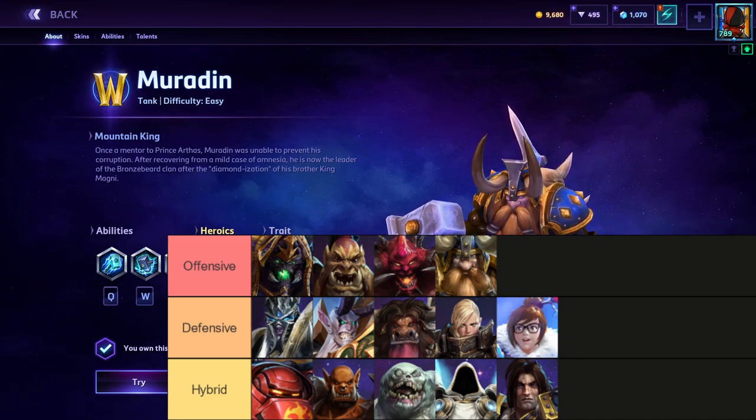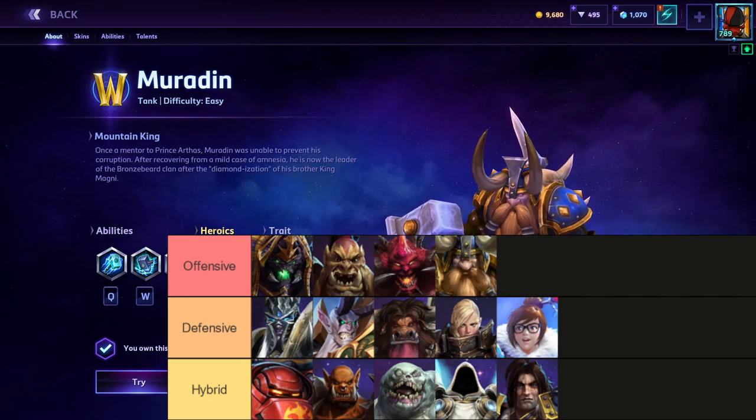Muradin works in almost every single matchup. You'll never really find a game where it's like, oh, we had a Muradin for a tank? Just because he's so cookie cutter. He has a fantastic trait that lets him heal, a disengage on a tank, pretty good wave clear, excellent camp clear, a game-changing ult, and an ult that makes him more tanky. There's a lot going for Muradin.